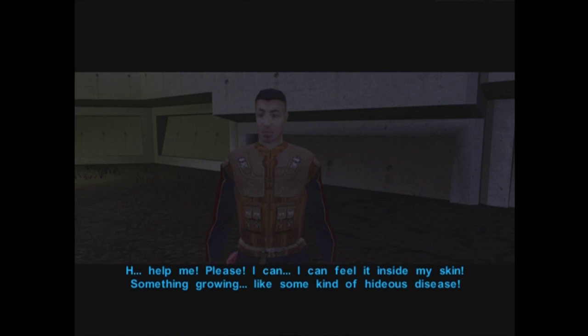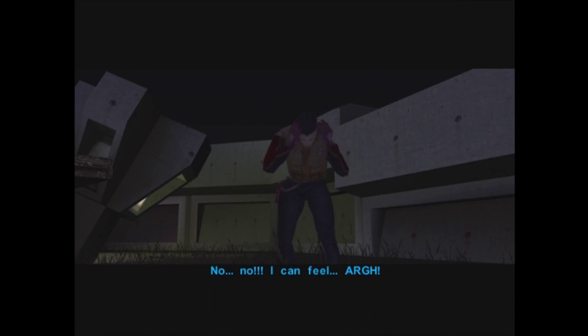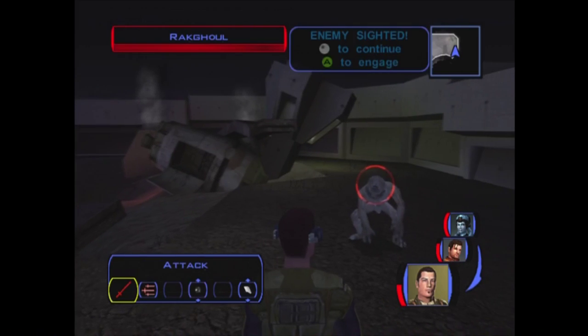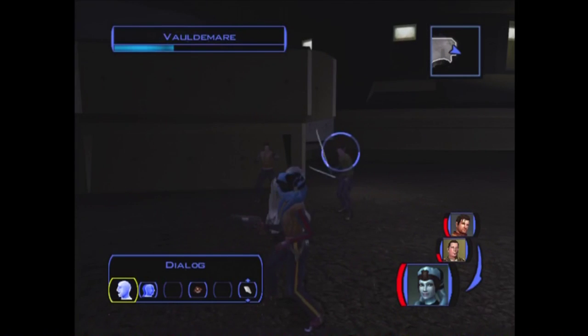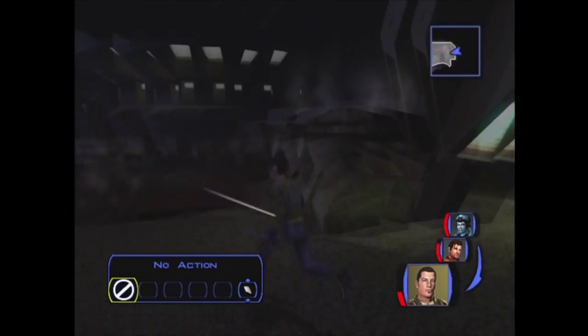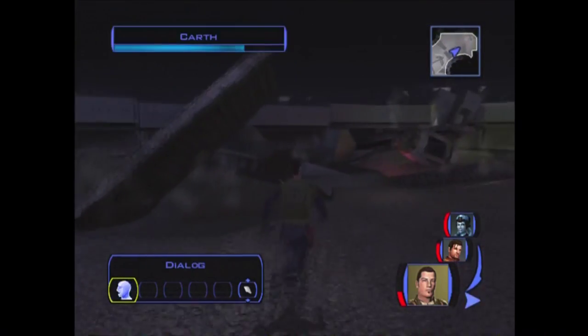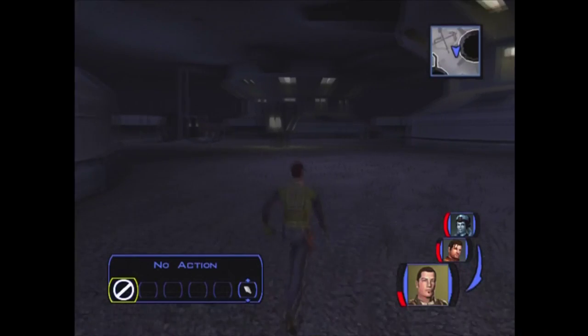There's a survivor! 'Please, I can feel it inside my skin. Something growing - like some kind of hideous disease.' I know what's going to happen to him. I'm sorry, there's nothing I can do for you. 'Get away from me, freak!' Well, that sucks for him - he got turned into a Rat Ghoul. Nasty. Let's finish this poor guy off. Unfortunately, there's nothing else in the Republic Pod other than a survivor who turns into a Rat Ghoul. He can't tell us about Taris anymore. Because he's dead.